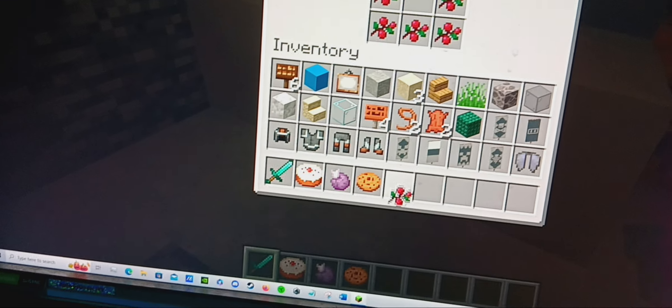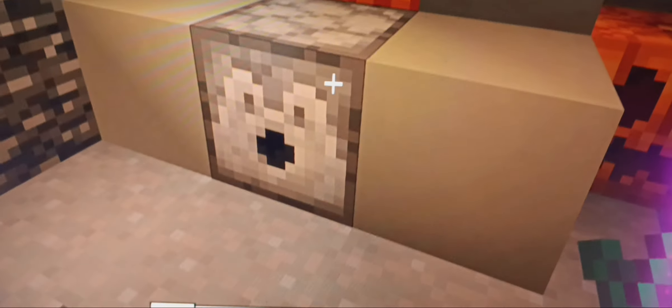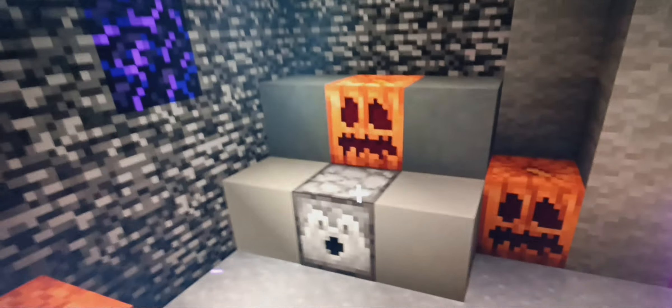The next place we need to go is the special labs, specifically down here in the main area, the outside area. The reason we need to go here is because we have ourselves another candy station. Opening it up, we have the sweet berries. Let's pick that up. And now we have four candies out of seven. Let's move on to the next area.